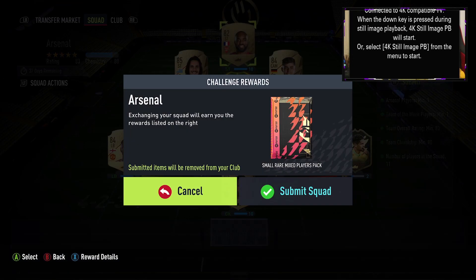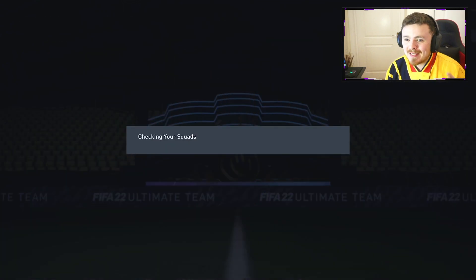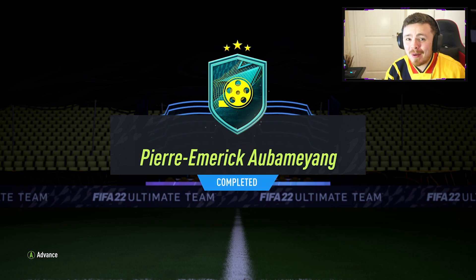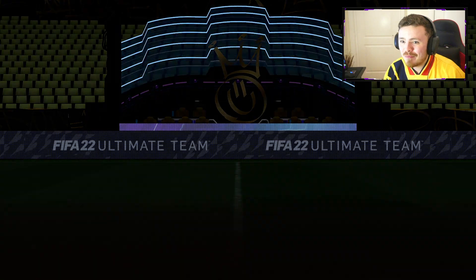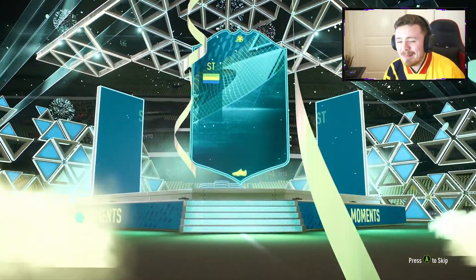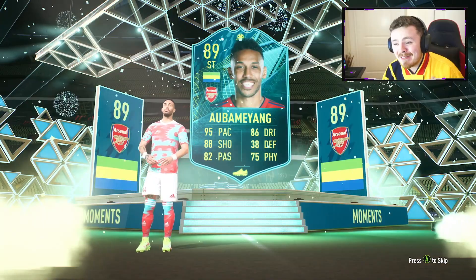That was a little bit on the expensive side, but that is every single squad done for Aubameyang. I don't know how much that would cost if you went to go buy every single player on the market. Surely even with fodder prices being as cheap as they are, you're probably looking at about 300 to 400k. If you know the exact sum that this SBC costs, let me know down below. But I'm doing it for the culture — I'm doing it because I'm an Arsenal fan, and let's just see if he's worth the price.